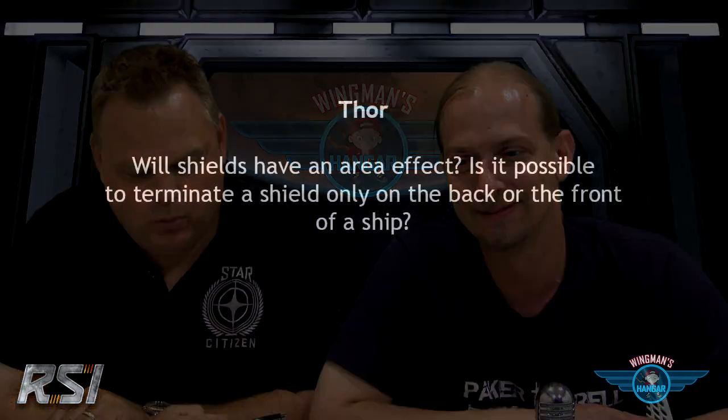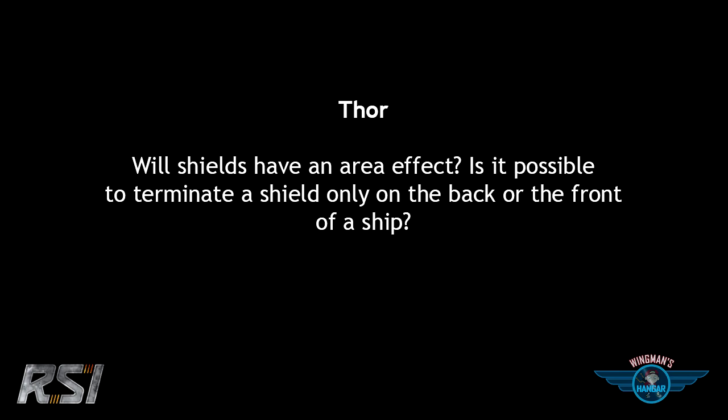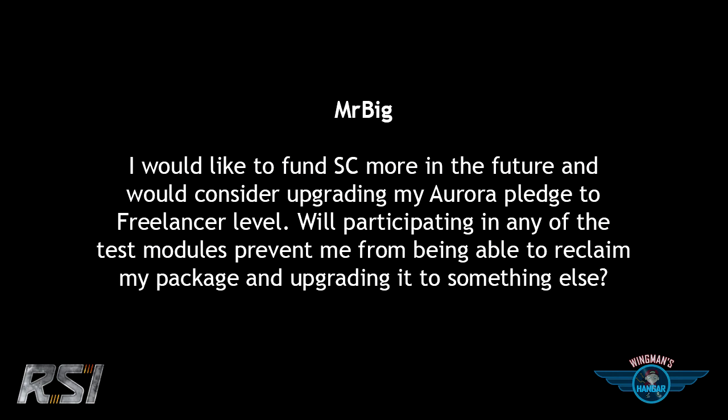Thor asks about shields — whether they have an area effect and if you can terminate a shield only on the back or front of a ship. In Wing Commander it used to be front, back, left, right shields. We've expanded that — you can get a bubble shield that is only one surface with more damage potential for the whole thing, or two-face shields, four-face shields. You could take down the shield on the back of a Freelancer, for instance. Energy can be redistributed — shields rear — so there's both offensive and defensive capabilities.